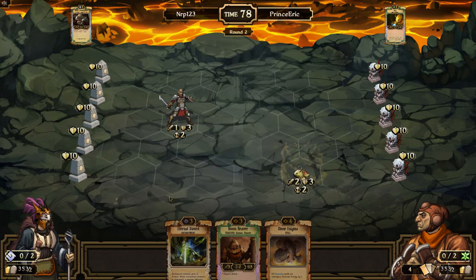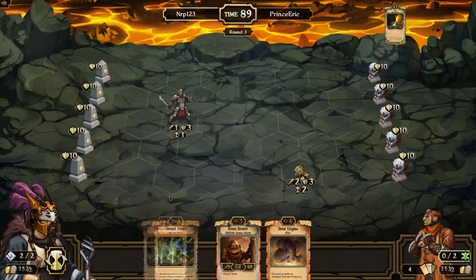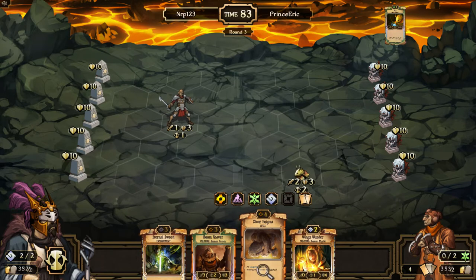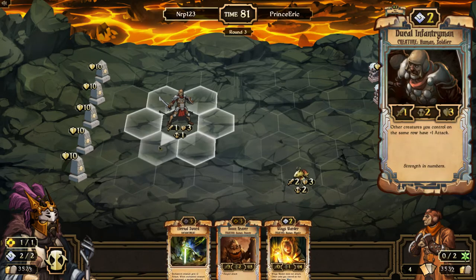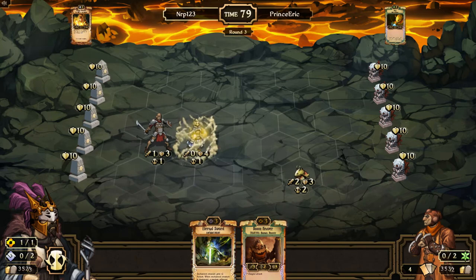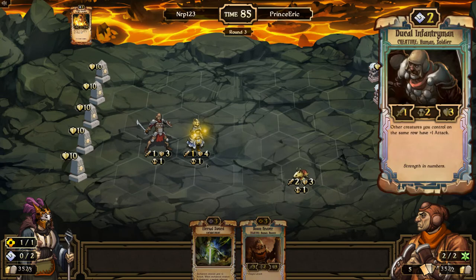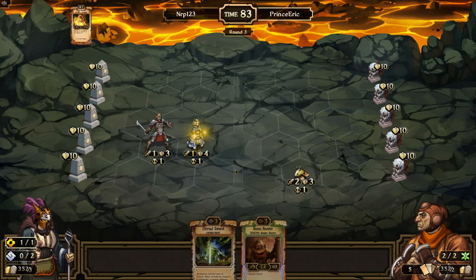He has a turn-two play as well. That was a good draw — Wings Warder. I'm gonna go into Energy now and play the Wings Warder in front. Nice, four health in front, and if he doesn't have anything to protect that unit or increase the count on my Dupline Instrument, then it's gonna die to an Eternal Sword next turn because my guy's gonna have three attack.